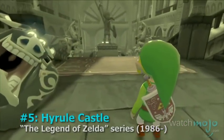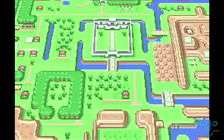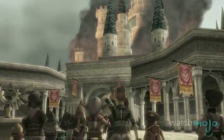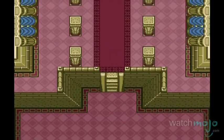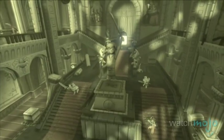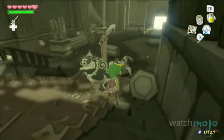Number 5, Hyrule Castle, The Legend of Zelda series. The geographical centerpiece of most Zelda games, Hyrule Castle is home to Princess Zelda. Depictions of Hyrule Castle vary, but it usually plays an important role in the story and sometimes acts as a playable dungeon. Hyrule Castle first appeared in the Super Nintendo classic A Link to the Past, in which the evil Ganon uses it as a hideout after kidnapping Zelda. Though the coolest depiction of Hyrule Castle is in Wind Waker, where the castle has been submerged underwater for eons and all of its inhabitants are frozen in suspended animation.